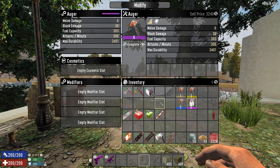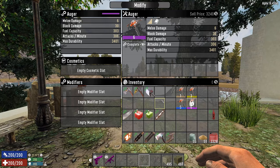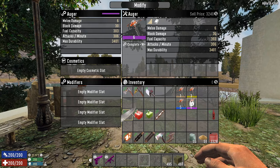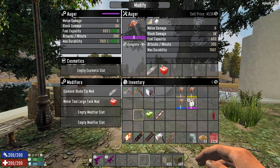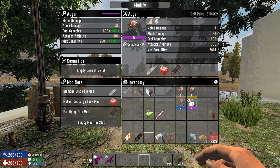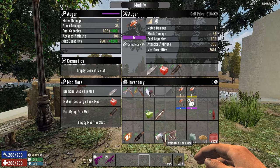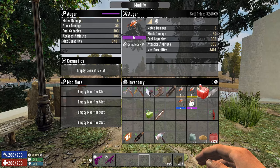As a general rule of thumb, the more mods you have — even if they don't seem to make any use — put them in, because they will. If you look at the basic stats up here, you'll see the block damage went up when I put in one. I put in one more, block damage goes up even more. I put in further, and you'll see the block damage and sometimes the melee damage — which doesn't matter for the auger — will also go up. So the more mods you have, the more effective it will be regardless of what mod it is.